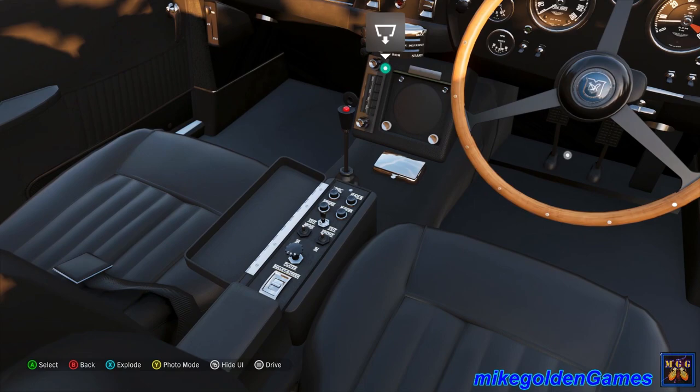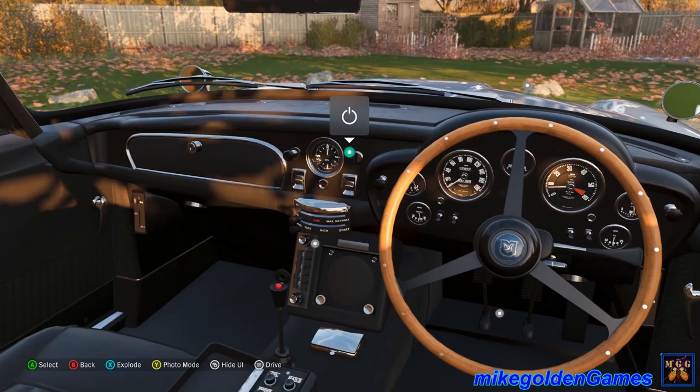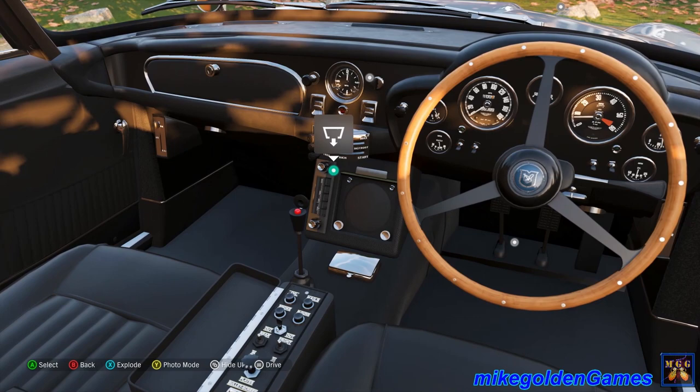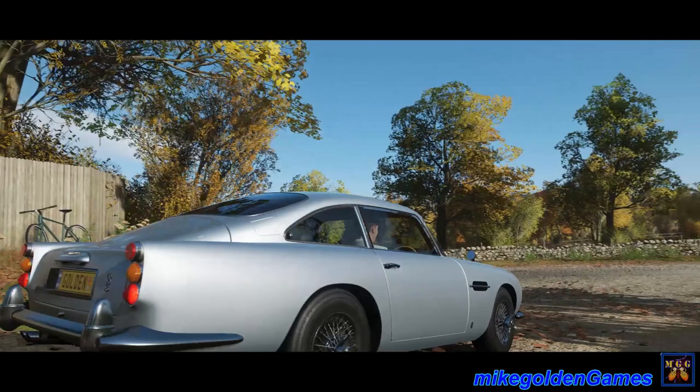That's right — that's what comes out the rear taillights: the oil and the nails and the smoke. And then the front is the machine guns. Man, this is such a freaking beautiful car. It'd be cool if you could actually use the machine guns in the game, but you can't — at least not right now. Unless it's a hidden feature somewhere. And then he's got the speaker down there. I believe he used that to talk to, like, M or Q or somebody. It's just been a long time since I've watched James Bond.